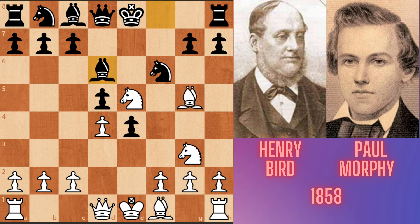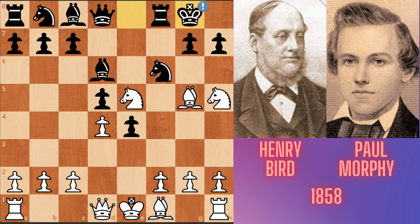Bd6, developing and attacking the e5 central knight, and preparing to castle. Nh5 — now both the knight and bishop are attacking Morphy's f6 pinned knight. Morphy castles short, and now the rook is defending the knight.